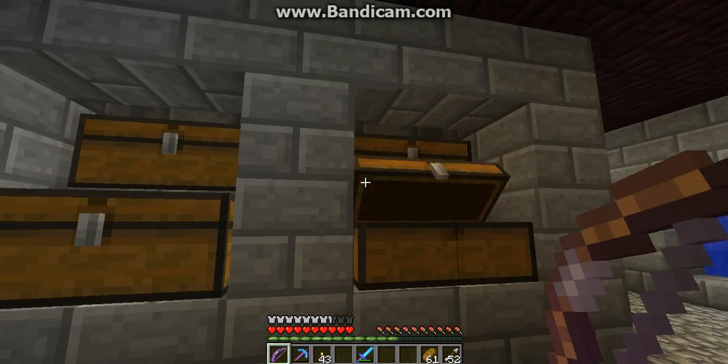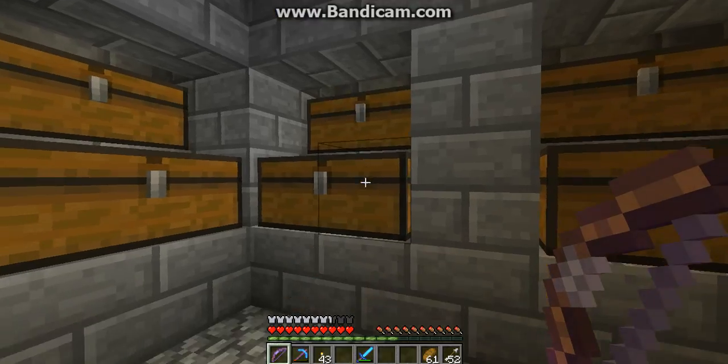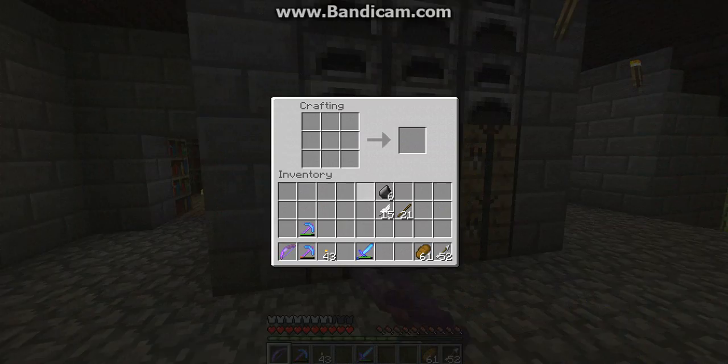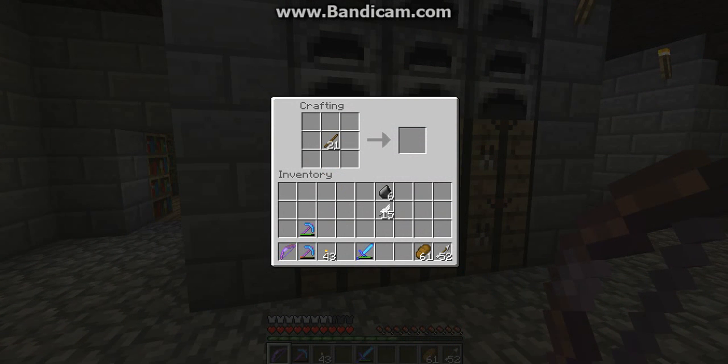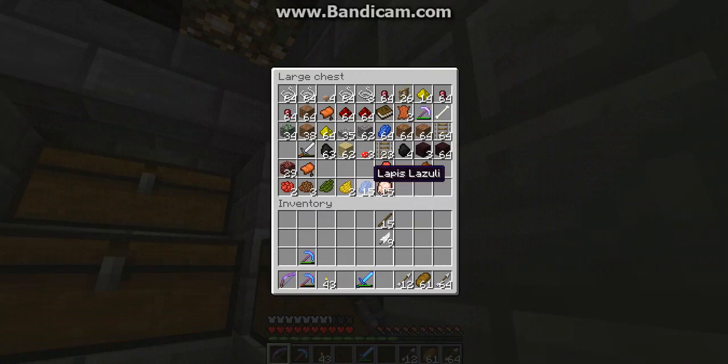52 arrows — I might need more than that, but I threw away all my flint. I'll make some. Any more flint? Flint, flint, flint, flint — boom, yes. That is how I roll.